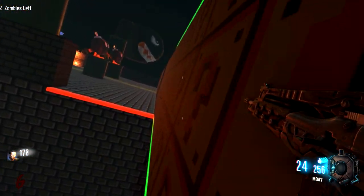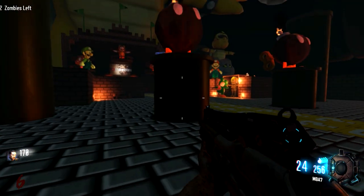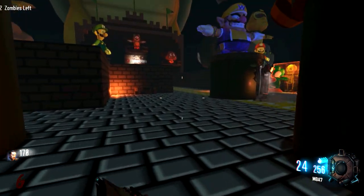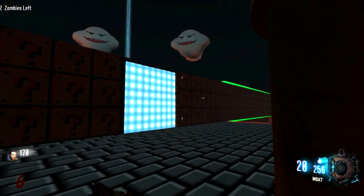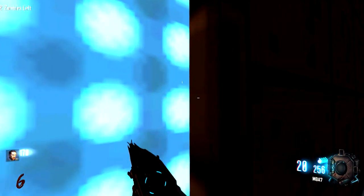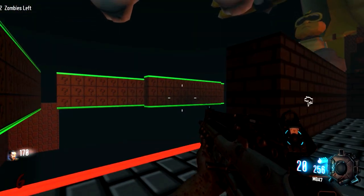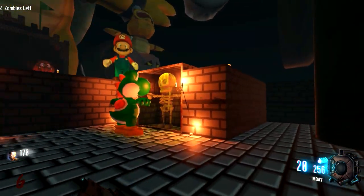Okay, we're fine - everything's fine. I want to say these are teleporters; eventually we'll be able to turn those on so we don't have to wall run anymore. Maybe if we find all the teddies it'll activate the teleporters. We found another teddy - I think that's the fifth one. We may have also found Widow's Wine in the house.